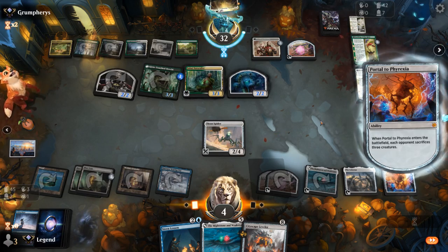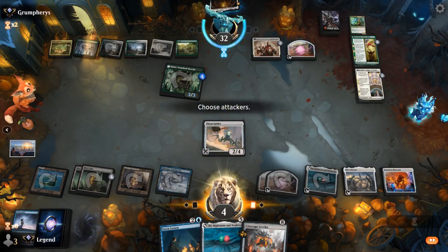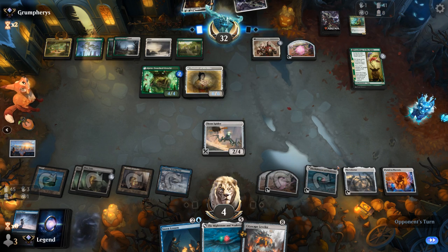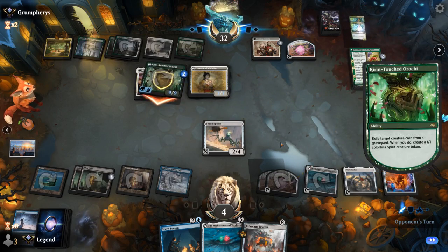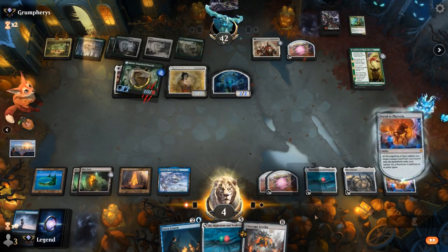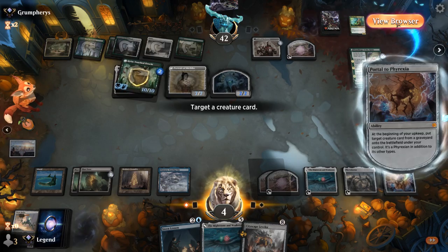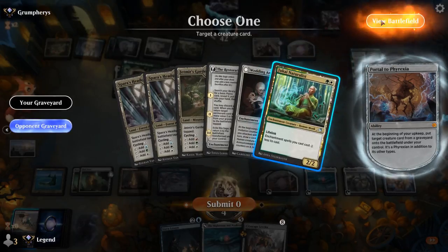Catilda can be enchanted on the Kirin, but we have a Reach creature back to block. Next turn Portal can get back a creature — maybe the opponent's Naturalist. Time to attack. Do I prefer Naturalist or my own Spider? Naturalist gaining two could certainly be relevant. How much does Reach matter? If they have another Catilda they would have to Mill it first. So I think I go for the Naturalist.